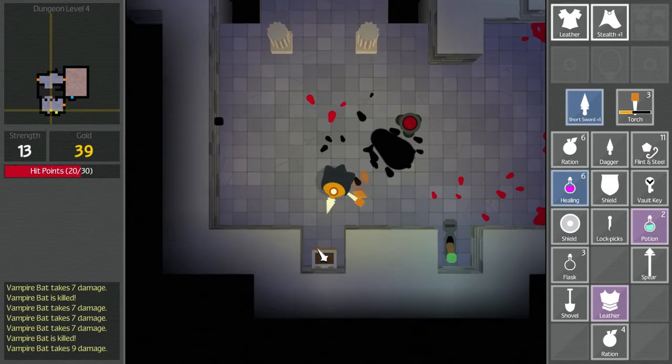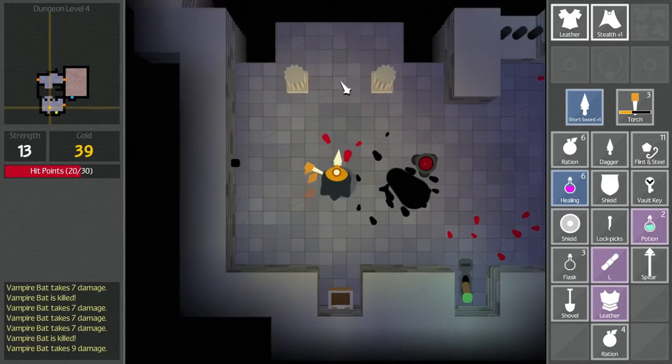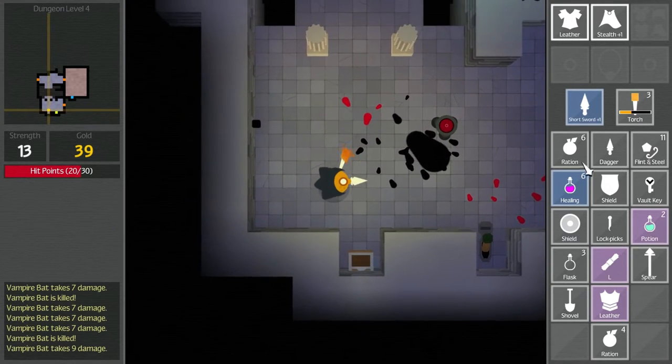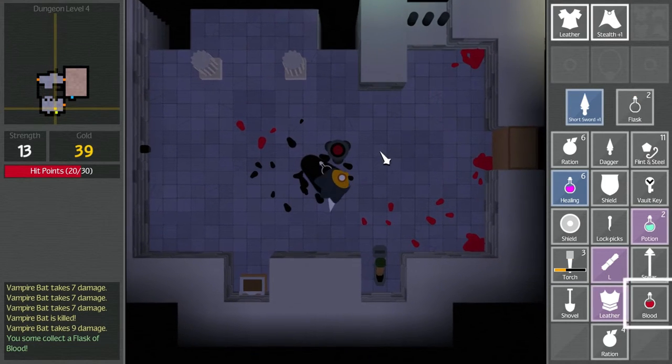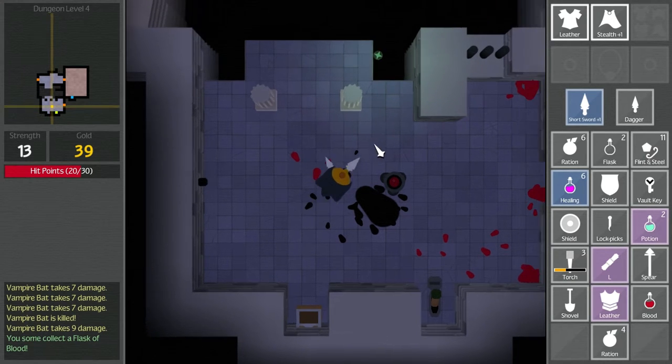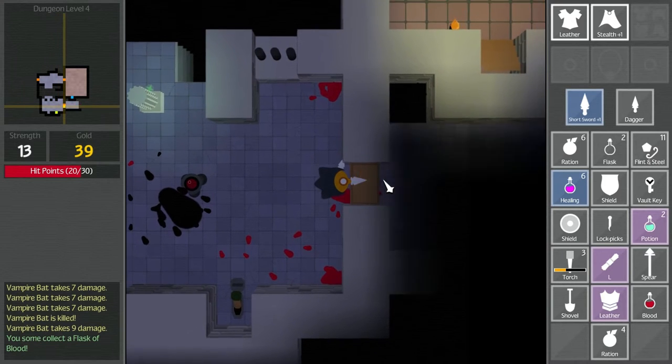Actually, that kind of looks like bridge retracted. Bridge raised as in to burn down. I want to try this — it's blood. Let's get our dagger back out. Done with that torch.